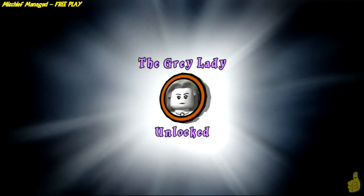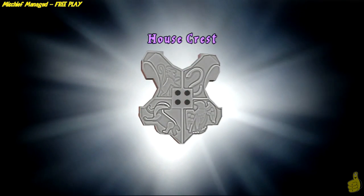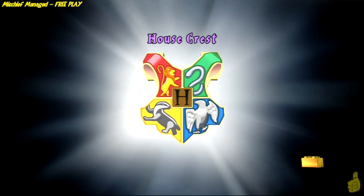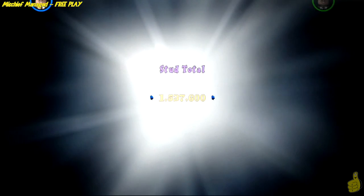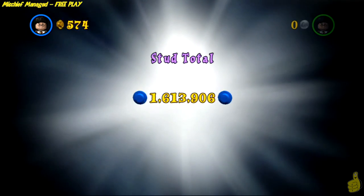Three character tokens and four house crests — all of them obtained as promised. We hit that True Wizard status. We got it real early thanks to that purple stud along with those blues near that first character token.